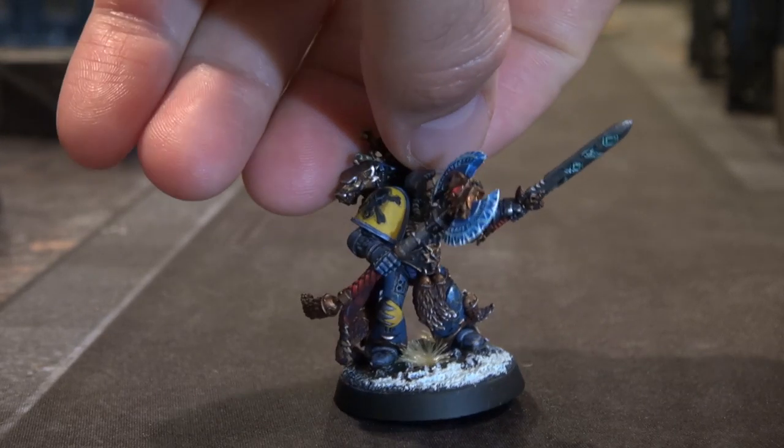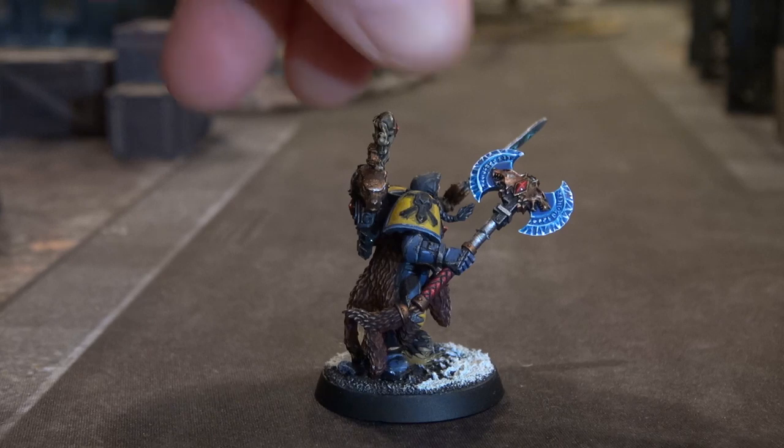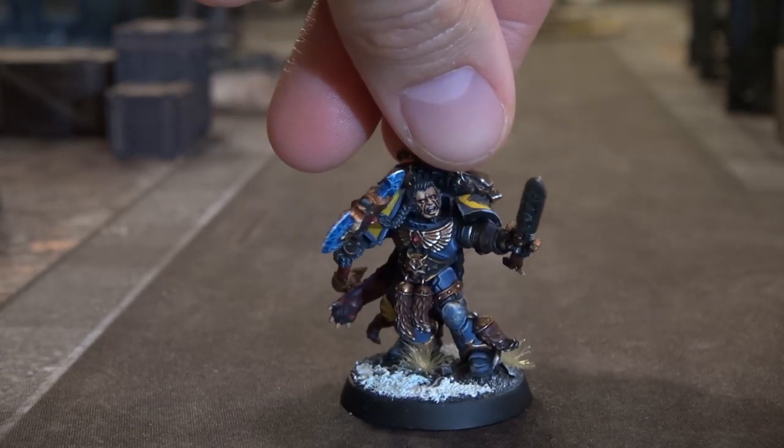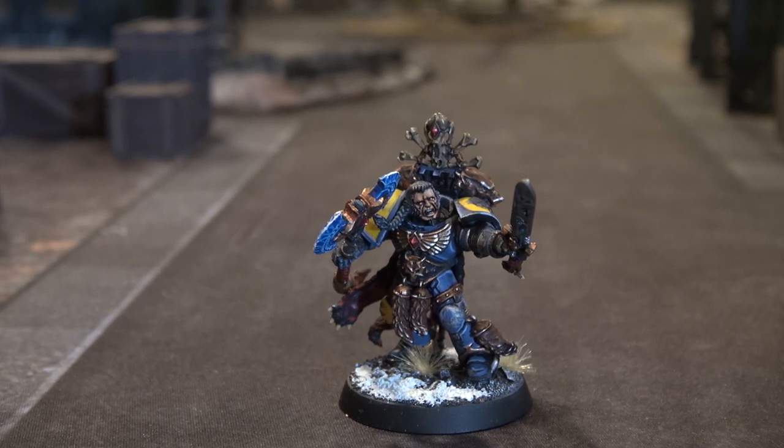That axe — they did a phenomenal job on that axe. I love that Frost Axe; it just looks menacing. Some people might want to use it to make other Space Wolf characters like Brom Redmall, who has some pretty cool rules in some of the Forge World stuff.